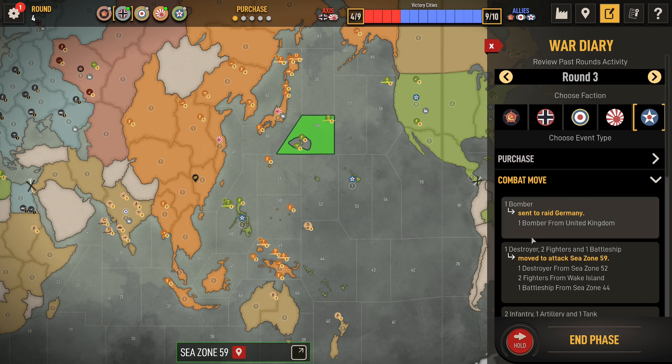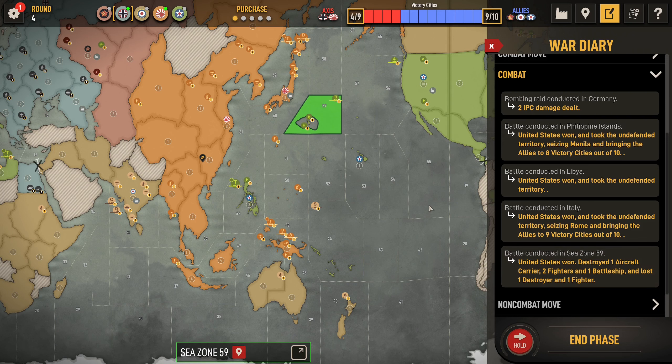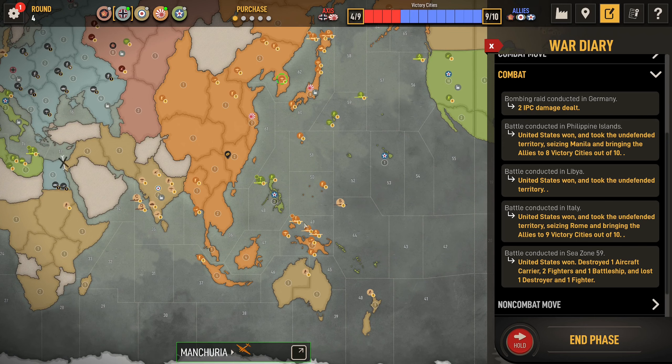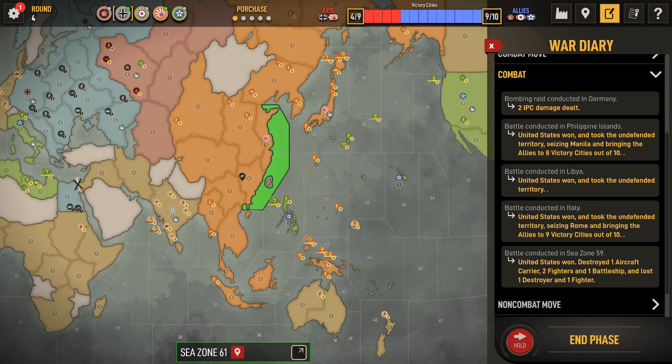We did actually lose the fleet in 59 quite badly. He only lost 1 destroyer and 1 fighter for that. But I think I should be able to kill his battleship with just 1 destroyer, probably fighter, bomber. Then stack 48, take back Philippines, and then maybe think about going back to 61 or something.